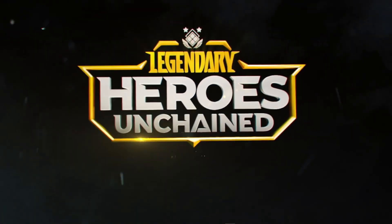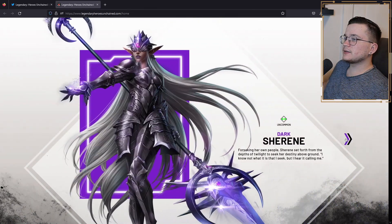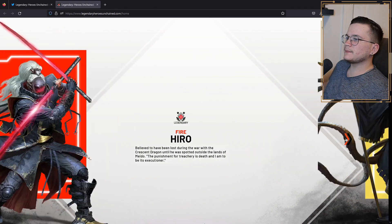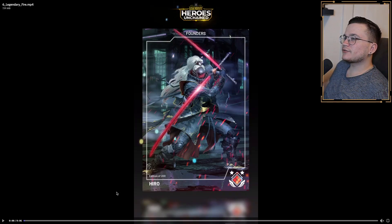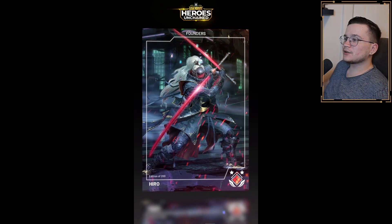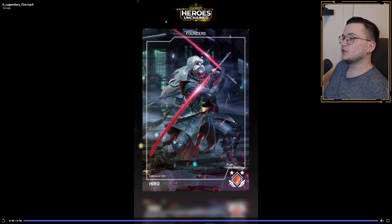They're taking the Legendary Heroes art, lore, and game-making experience to build a brand new blockchain experience from the ground up. There are five different kingdoms in total: Earth, Dark, Fire, Light, and Water. The rarity of these characters goes from common to ultra rare. You'll be able to pull these characters from packs ranging from bronze to gold. I found a sneak peek on their Discord of how the NFT will look, and I really love it because it moves — everything that moves just looks better than a simple static picture. If you want to see more sneak peeks, make sure to join their Discord.